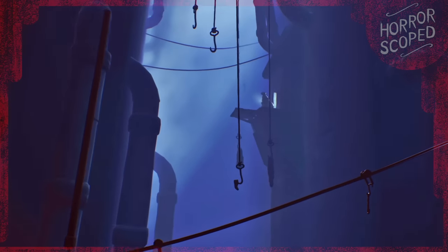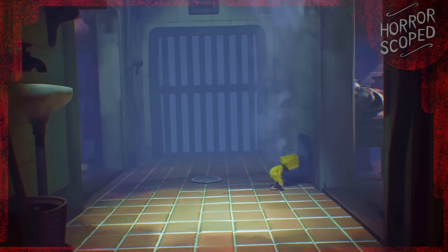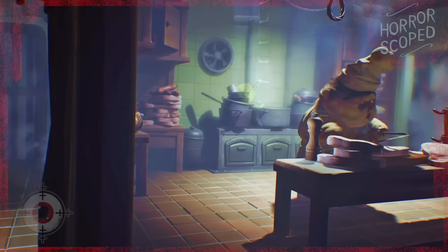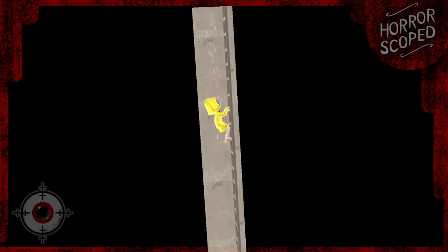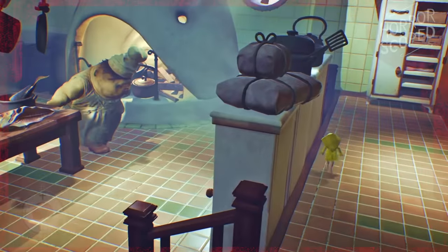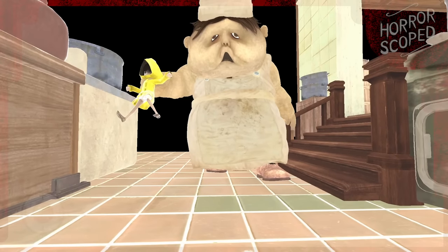What does Little Nightmares hide off camera from the player in the Twin Chef's Kitchen Domain? In Little Nightmares we must survive on this sinister vessel, and almost everything on this ship wants to kill or eat us. This game in its original state is dark, and if we brighten things up there is a lot hidden off camera and out of bounds. Today we're covering the entire chef area and all the bizarre oddities that can be found.